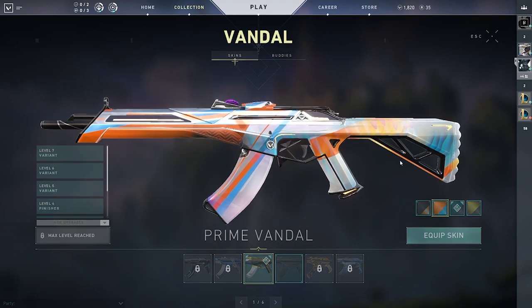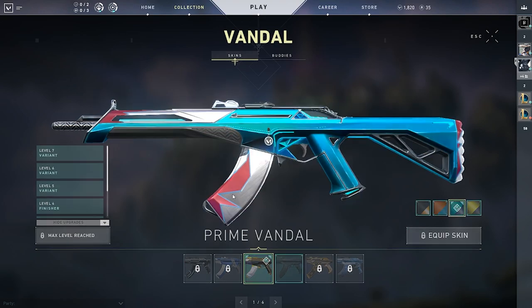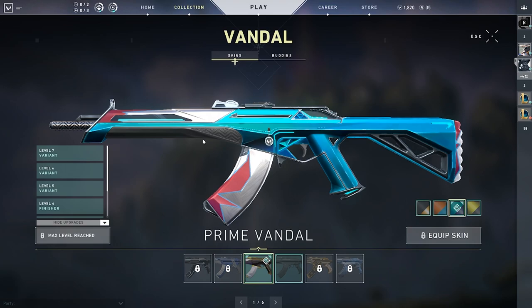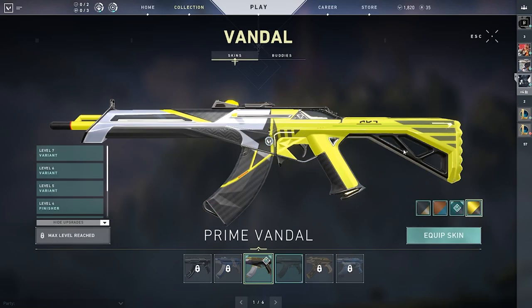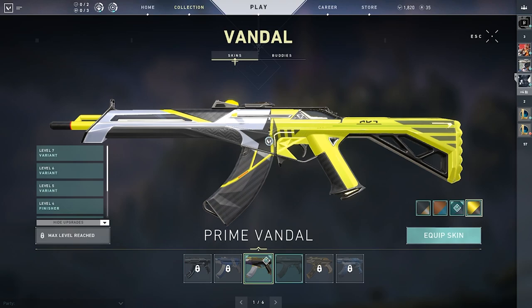At level five, we unlock a cool orange and blue shader that looks quite nice, but it does not look anywhere near as good as the shader we unlock at level six. This shader is currently my favorite on the game — we get a blue and silver shader with some red accents and I think it looks absolutely phenomenal, and in game it looks really, really good. Then finally at level seven, we get a yellow and black shader that is growing on me. I really enjoy the amount of carbon on it — it looks great in game and it's a bit of a flex because you've spent that many Radiant Points unlocking the gun to this level.